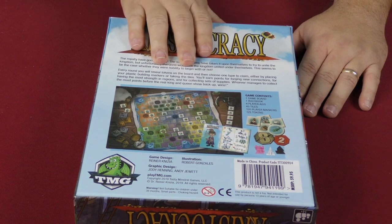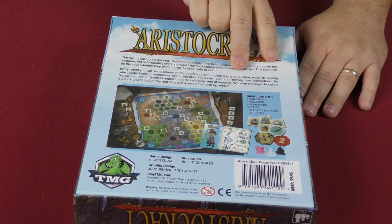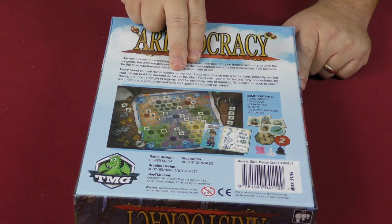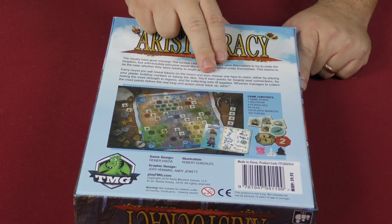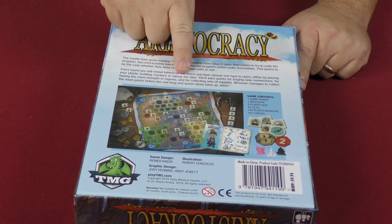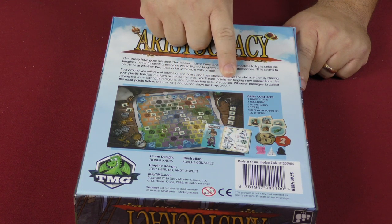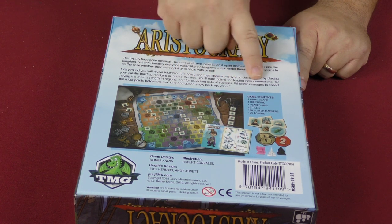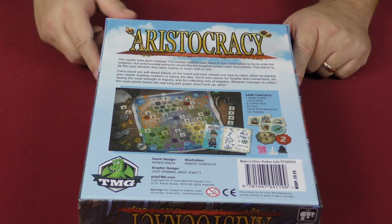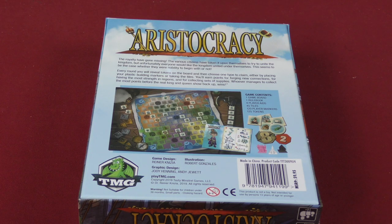Every round you're going to reveal tokens on the board and then choose one type to claim, either by placing your plastic building markers on or taking the tiles. You'll earn points for forging new connections, for having the most strength in regions, and for collecting sets of supplies. Whoever manages to collect the most points before the king and queen show back up, wins.